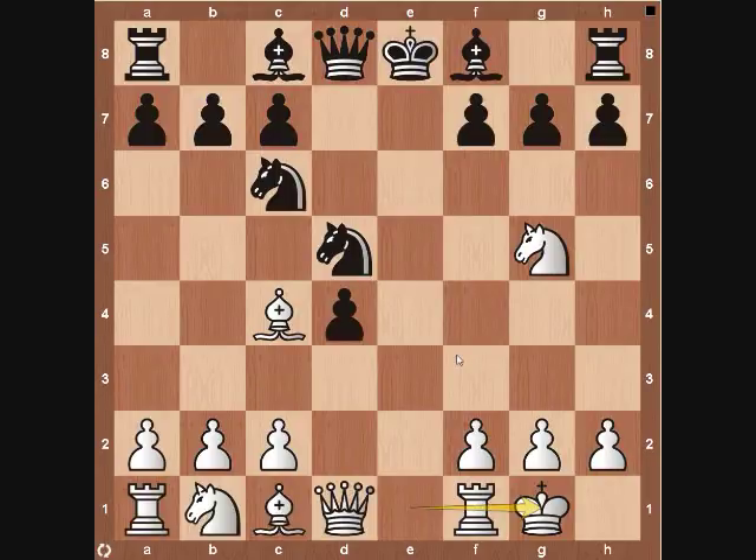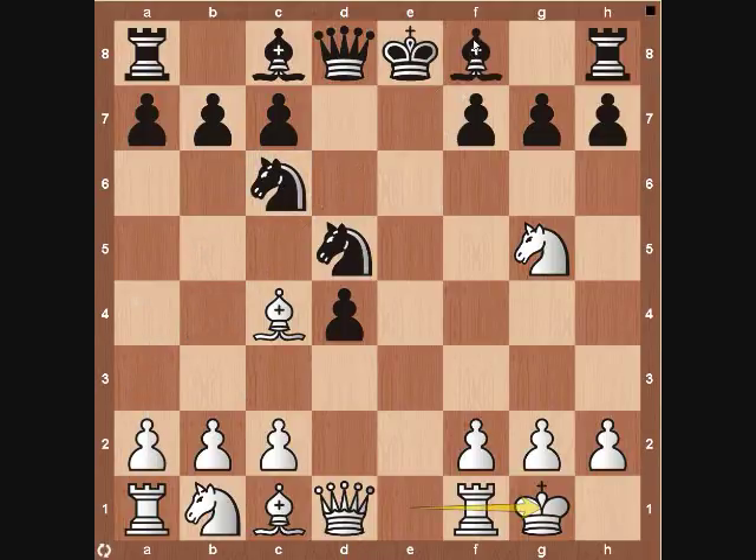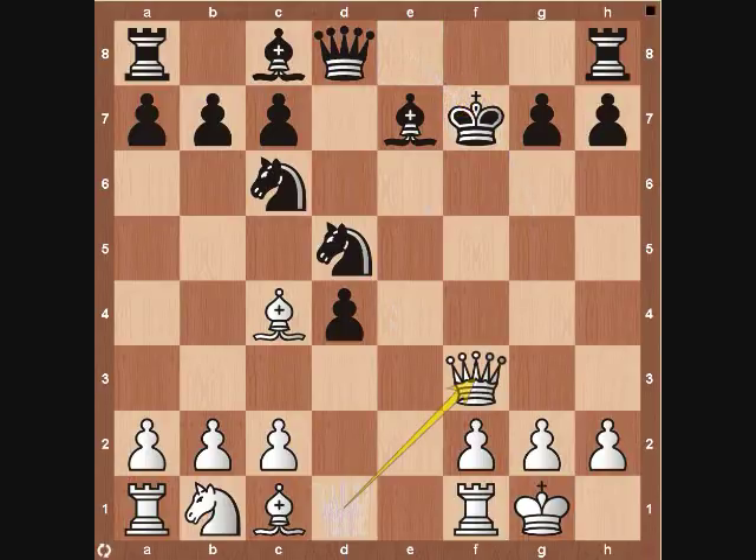The next variation — bishop to e7 — is very similar to the last one. The only difference is that if he comes to b4 first and the pawn goes to a3, that's actually a bonus because later the knight may want to come to b4 as an outpost. Pretty much the same thing happens if the bishop comes to e7 first: white continues with knight to f7, sacrifices after the king recaptures the knight, then the queen continues the same attack. So whether black plays bishop to b4 then back to e7, or bishop to e7 right away, it's a very similar continuation.